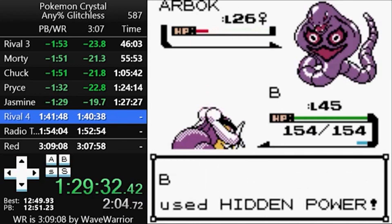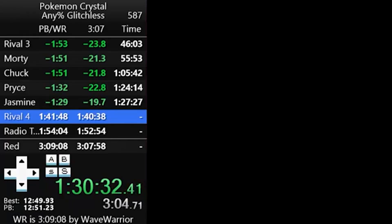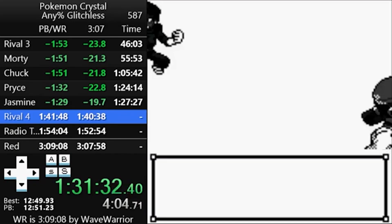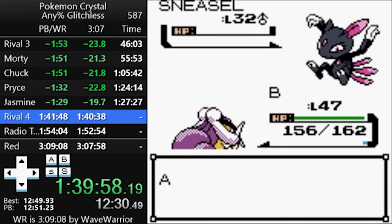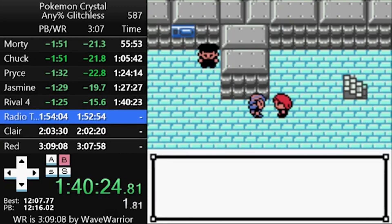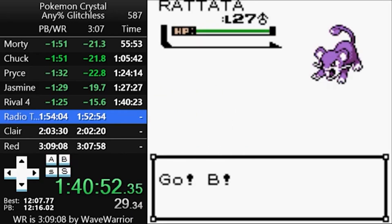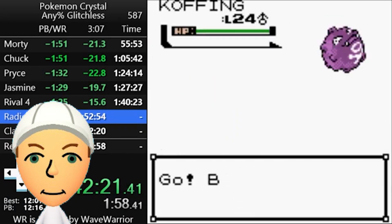After Jasmine, it's Team Rocket's takeover of the Radio Tower. In this part of the story, there are over 20 fights in a row where you one-shot literally every single Pokémon, although a few can survive with a really bad damage roll. The Rival 4 battle is also here. Power points are extremely tight, especially in this part of the game — by the time you finish the Radio Tower, you'll be almost completely out of moves.